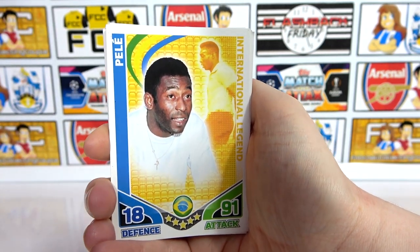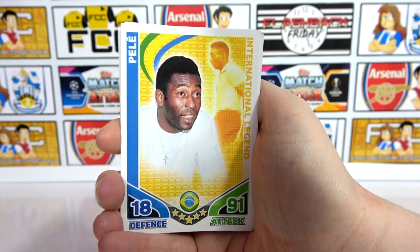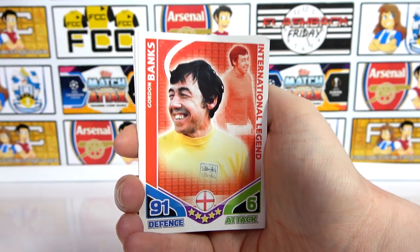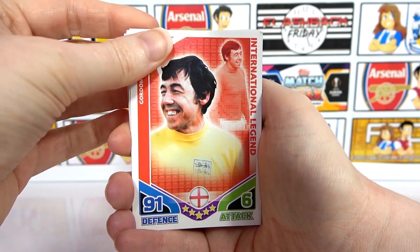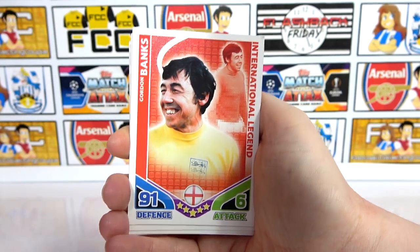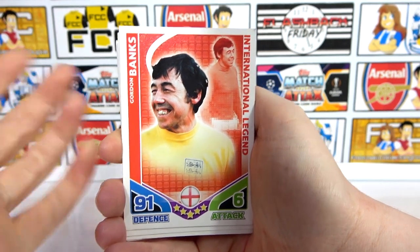Pele — whoa! I mean if you're going to have Maradona you have to have Pele, right? Let's be realistic — it had to be in there, very cool. Very very awesome. Oh, Gordon Banks! What a collection this was. We need to buy some more packs — we need all these in mint. I don't think we've actually opened any packs, have we? We opened the tin, we had the tin yes.